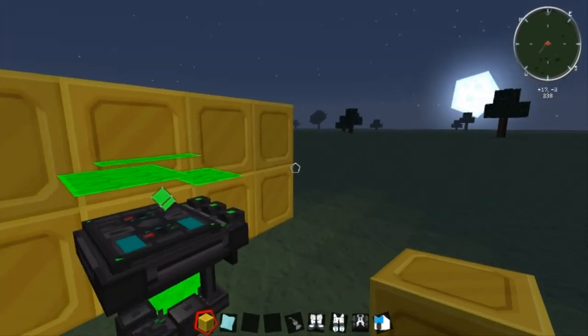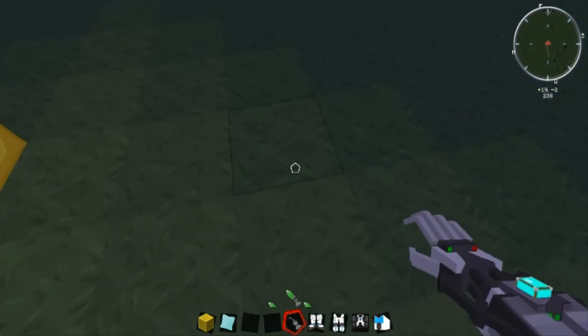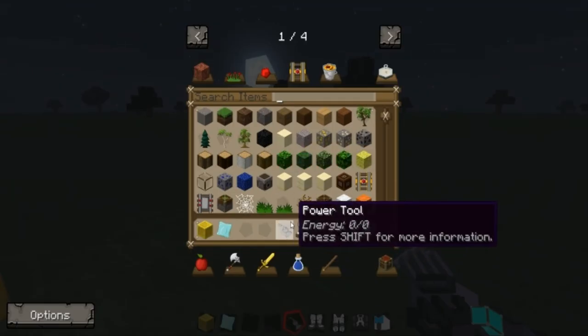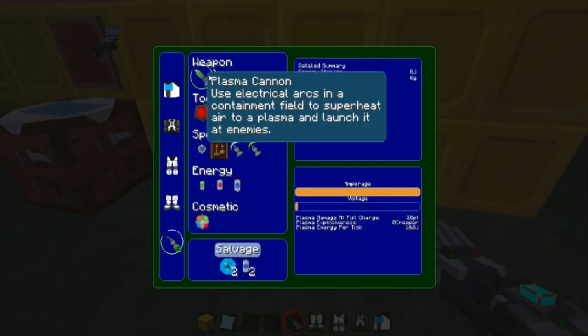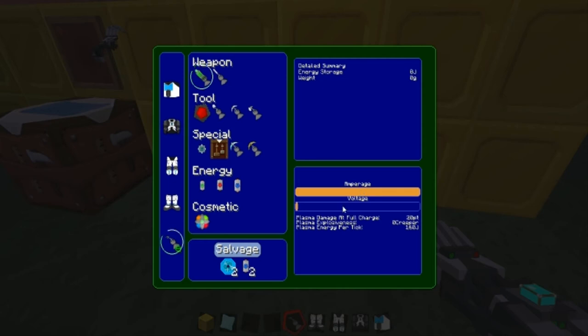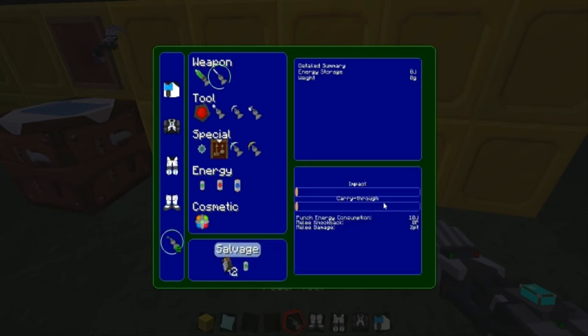If I pull out the power tool — basically, what it does is if you have that setting up high and it's fully charged, it'll kill stuff. But if you have this other setting up, it actually breaks blocks when you shoot it, though it does cost more energy. That's something you should be aware of.